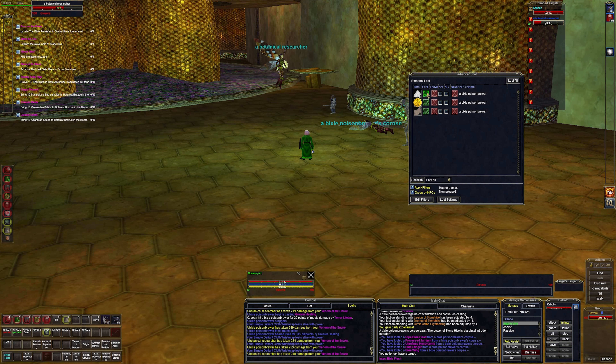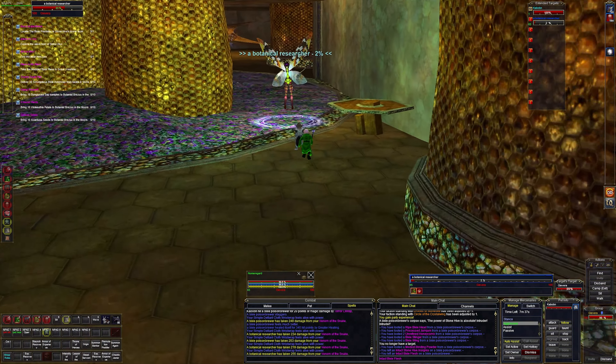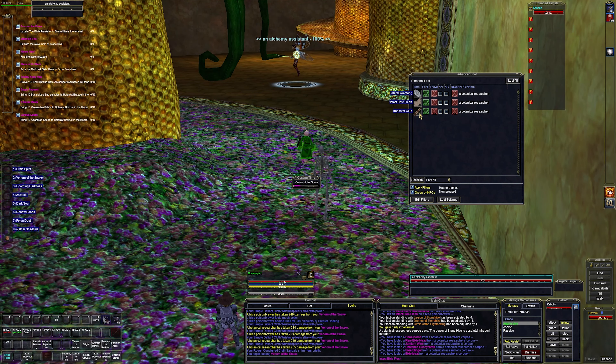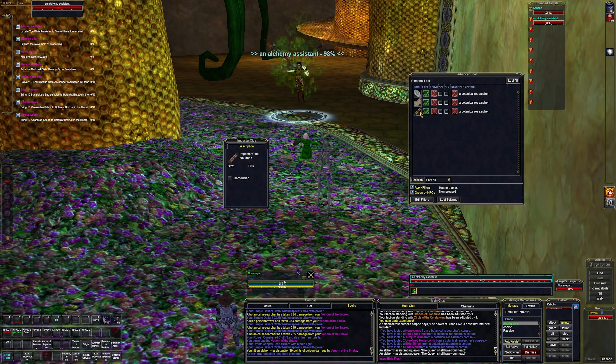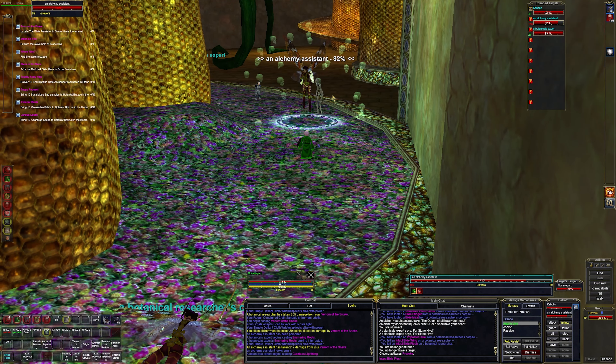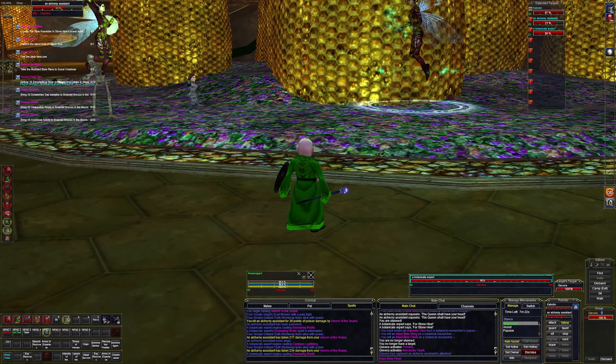No idea what that drop is for — let's take it and leave the others. Imposter clue — let's take that, leave those. I have a feeling we're gonna have to re-collect a lot of this stuff when we get to the next stage of the quest.